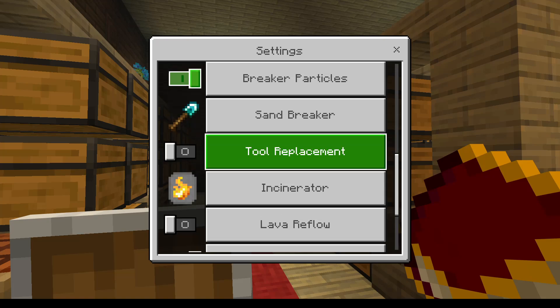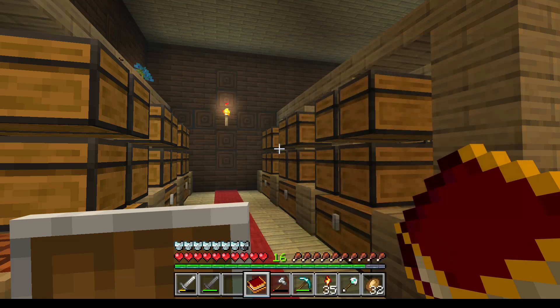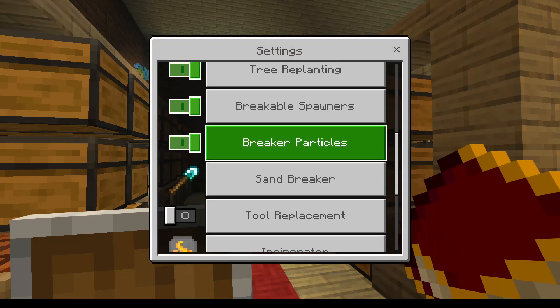What else have we got? Tool replacement — so when you break a tool it automatically gets replaced. I'm not going to bother with that. Incinerator: once you've crafted it, if you put all this in there and hit the incinerator, it just takes them all away from you, so it's easier than just putting things away. I won't be using that because I love to collect things.